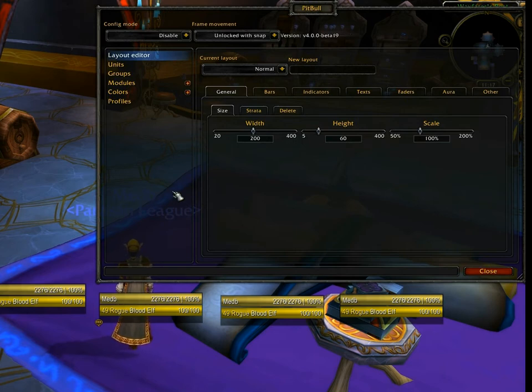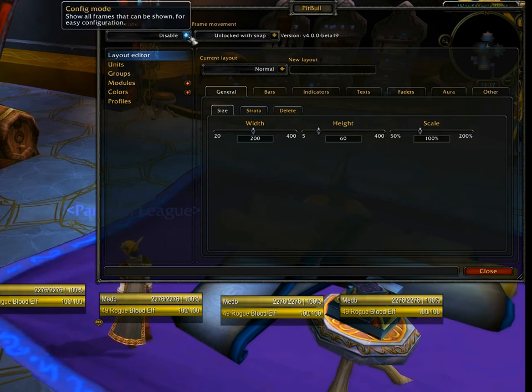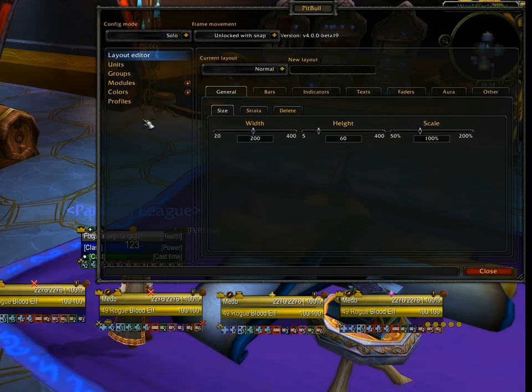Let's take a look at the interface and see what's available. First thing up here is Config Mode. We're going to make extensive use of this later on, especially when we get to configuring party and raid frames. For the moment, I'm going to set this to solo just so you can see what it does.